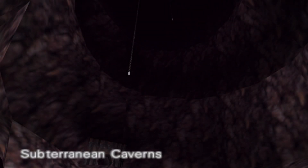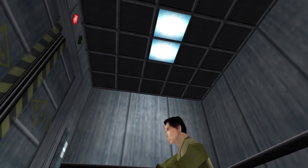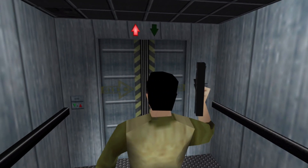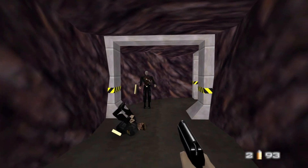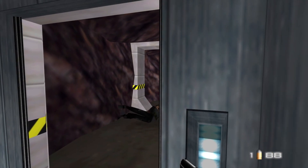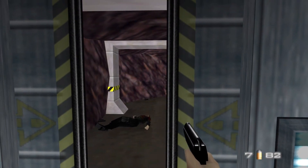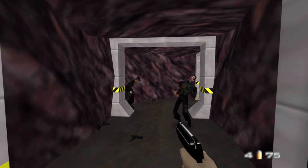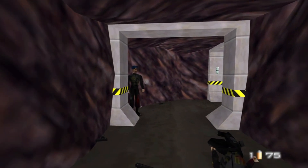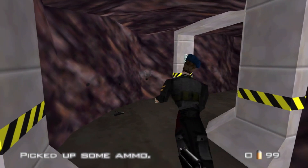Welcome to level 22 of GoldenEye 007 - this is Caverns. We start in the elevator that we ended the previous level in, and as we open the door Trevelyan's waiting with a welcoming party. We're playing this on double-O agent difficulty, which means all the enemies here are going to be pretty difficult to deal with. There are a lot of enemies in this level.